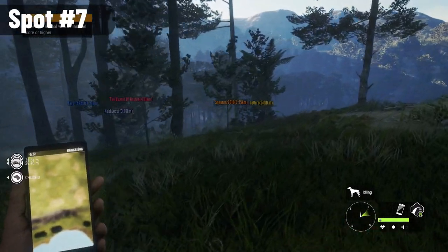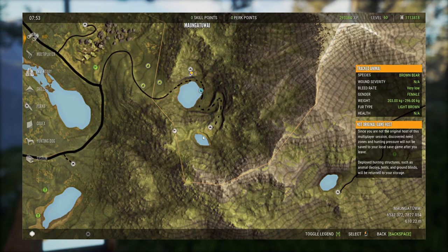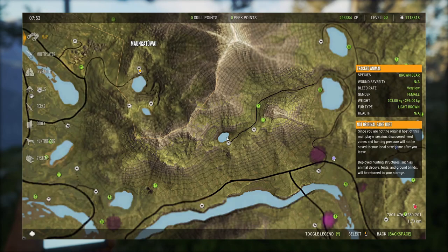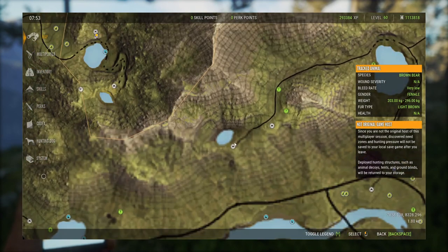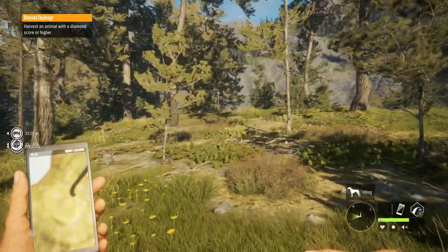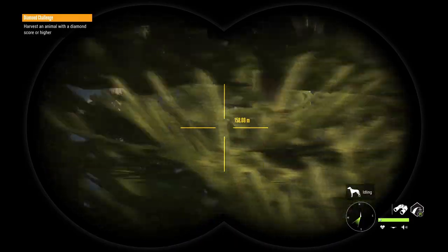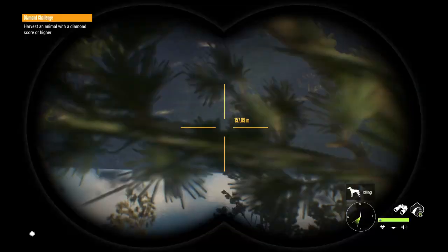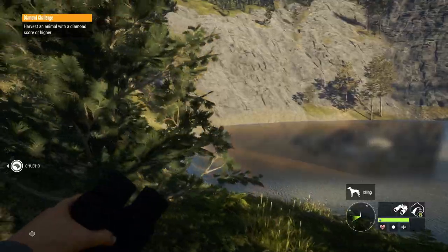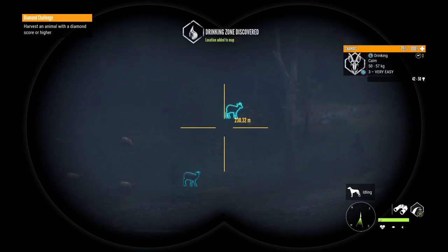Spot number 7 is here on the Aguaroa, and this is great specifically to hunt Chamois. One is this pond which is loaded with them, and the other is this lake right here, which is very close to an outpost. The problem is that it doesn't let the animals spawn, so you need to get far from the outpost by going to the left side of the lake — otherwise you won't be able to see anything. Once you are there, you will start to see all those Chamois. This is a great place to get a diamond.